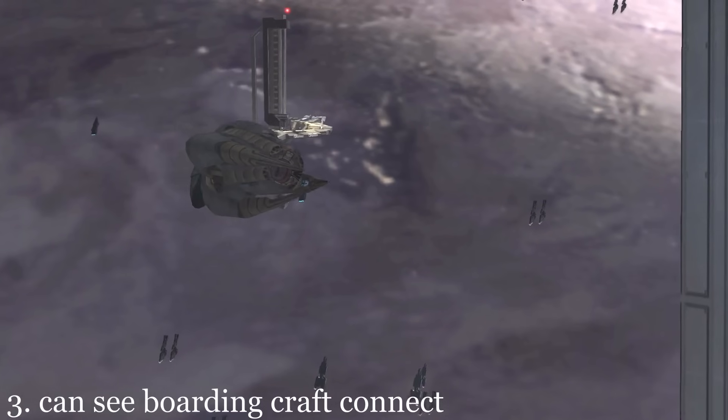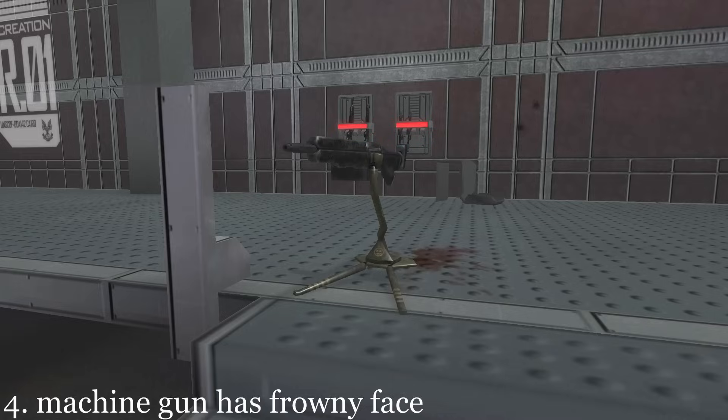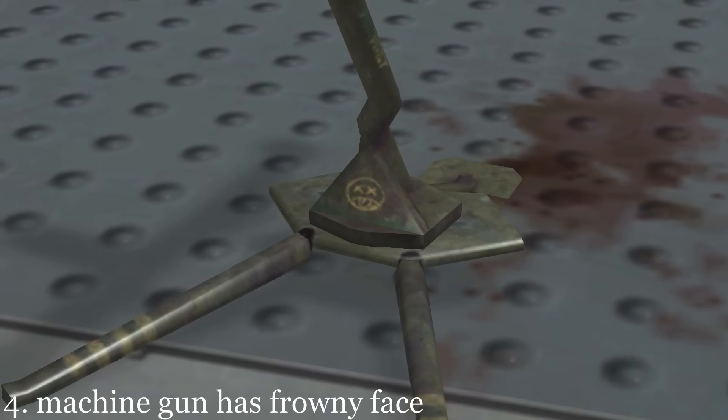A Covenant boarding craft can actually be seen latching itself onto the station. The machine gun turret has a frowny face on it.